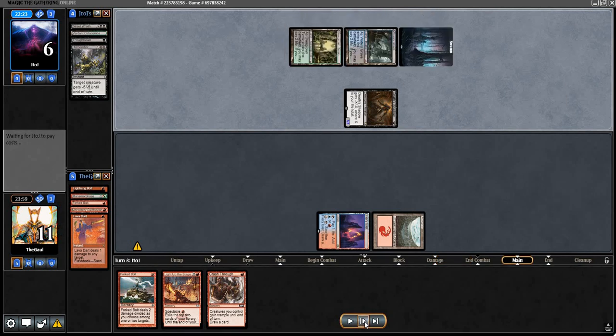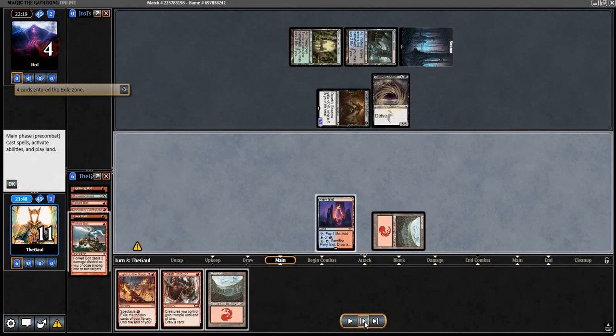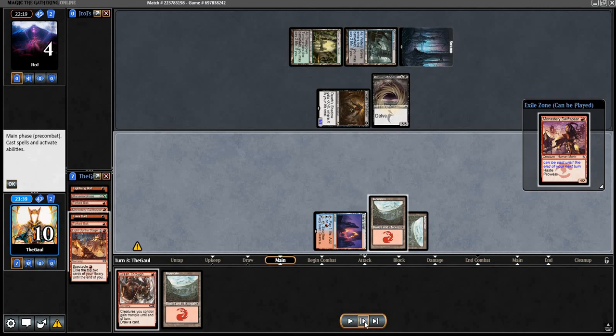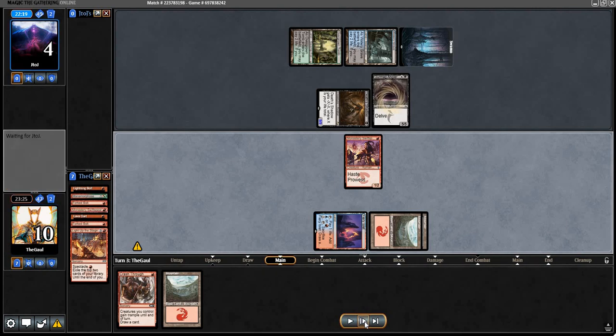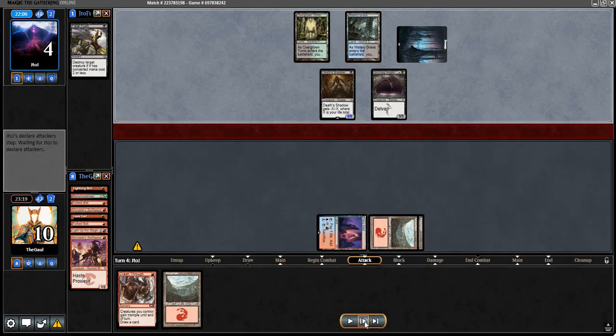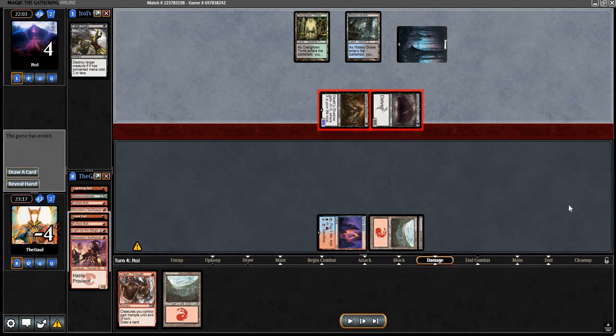Opponent smacks us for 7 and plays a Gurmag Angler — a little bit rough. Forked Bolt into Light Up the Stage, and we find Monastery Swift Spear. We play it and right now we're technically not dead. They gotta have removal or a way to grow the Shadow. They do have Fatal Push — they just push our Swifty. We take 14 and we're dead. I think this is basically the first league I've played on or off camera without running into Shadow. I love Shadow, I think it's a sweet deck and a sign of a healthy meta. But it's a little bit like — cool as a change of pace to play against Shadow on Prowess, but I don't want to see it every single league.